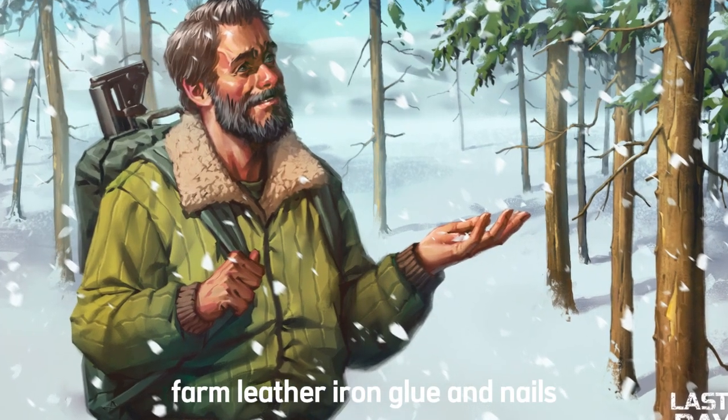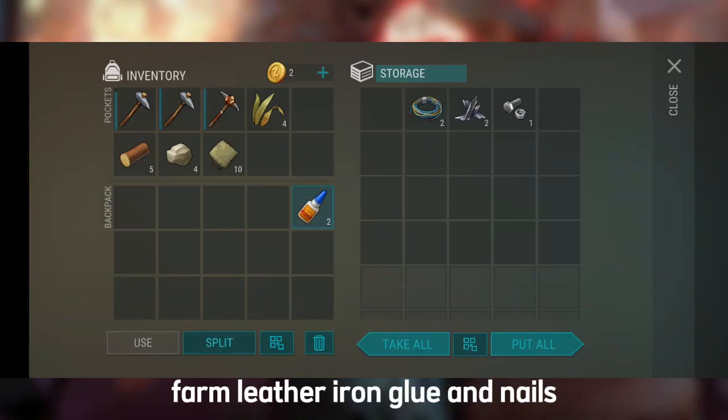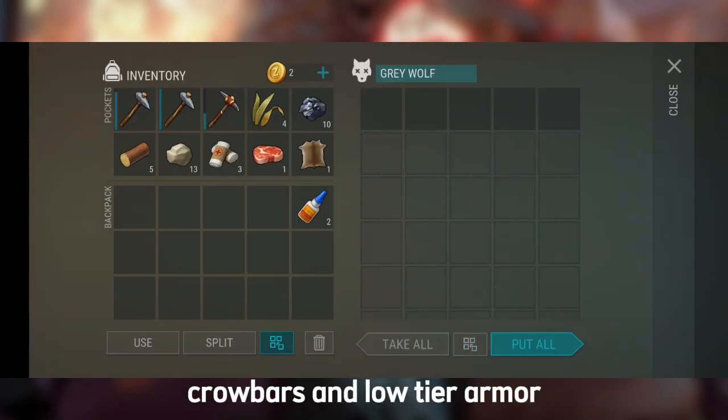Tip 4: Farm leather, iron, glue, and nails. In addition to wood and stone, farm leather, iron, glue, and nails. These are essential for crafting crowbars and low-tier armor.